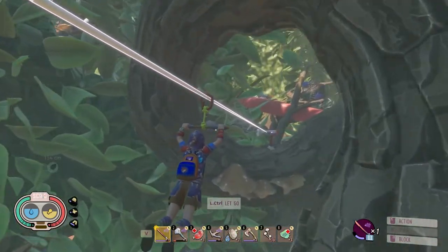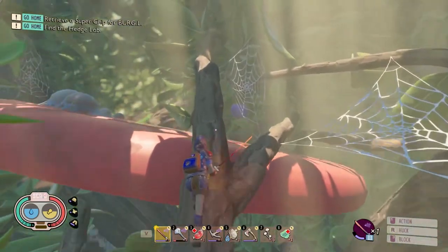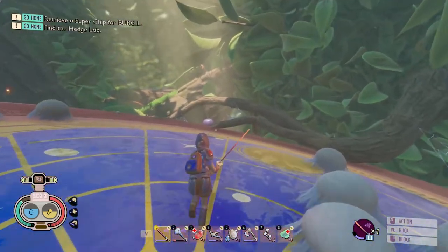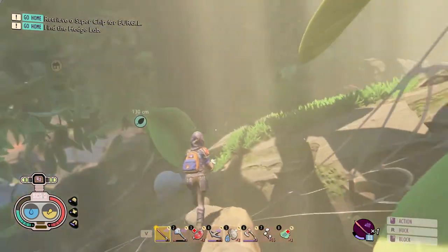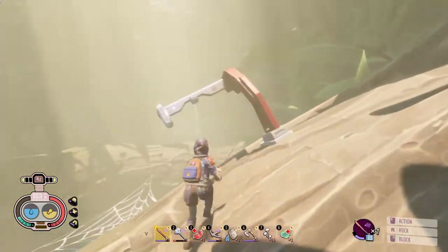Kind of a cool aesthetic here. The Broodmother boss will be on your right. There will be another scabby on the frisbee here — I already picked it up but it's pretty easy to notice. And here is our third zipline.